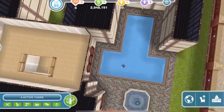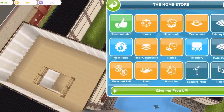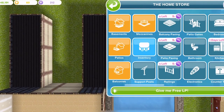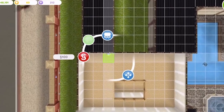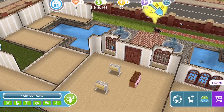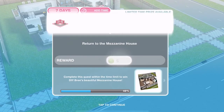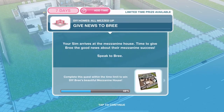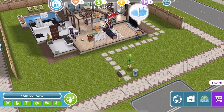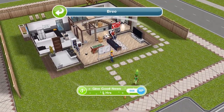I haven't got anything in this house so let's place a phone down in the electronics section. It will be instantly over to the mezzanine house once you click on that. Your Sim arrives at the mezzanine house — time to give Bree the good news about their mezzanine success. Speak to Bree. Let's click on her and give her the good news for five hours.